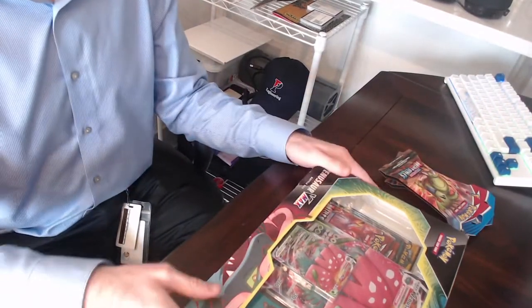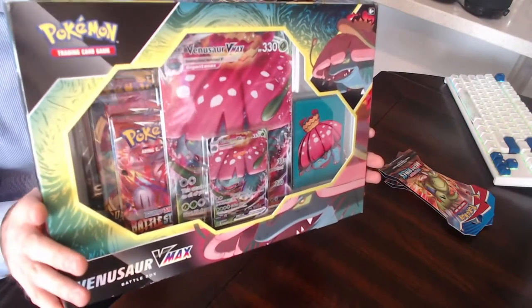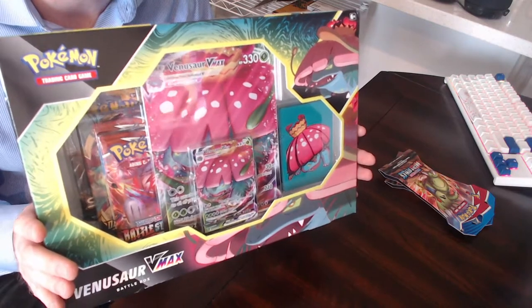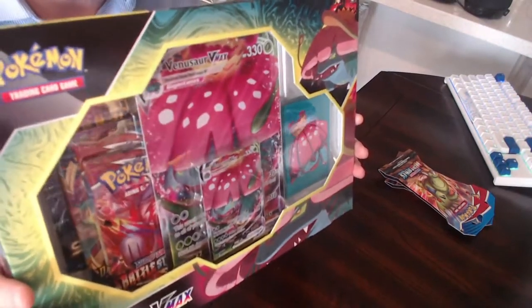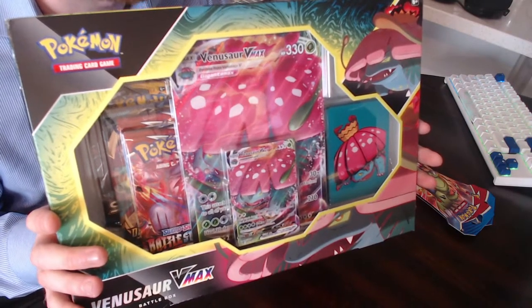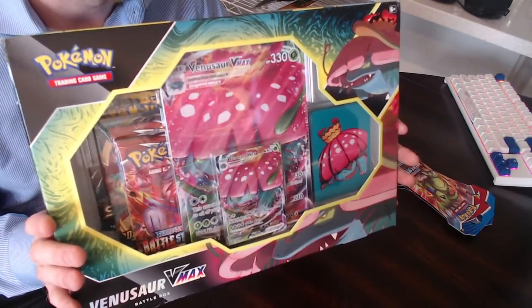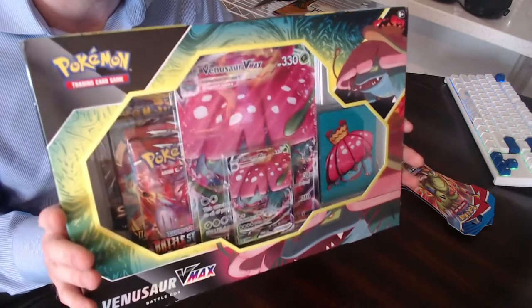I'm even more excited about what I've got to open up today with all you guys. I have here something a little bit different than the usual battle styles — we've got the Venusaur VMAX battle box. I love that they opened up with the Venusaur and the Blastoise over the Charizard. I like Charizard, don't get me wrong, I'm chasing that shiny Charizard, but I feel like every other product has got a Charizard in it. Blastoise is my favorite but I am also a fan of Venusaur.